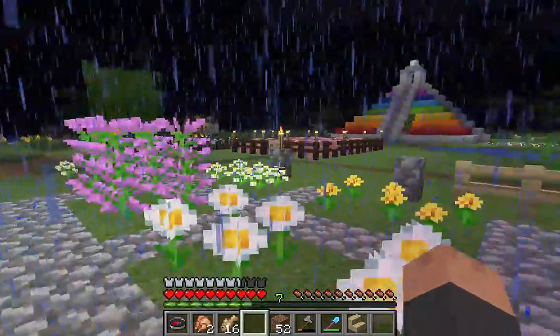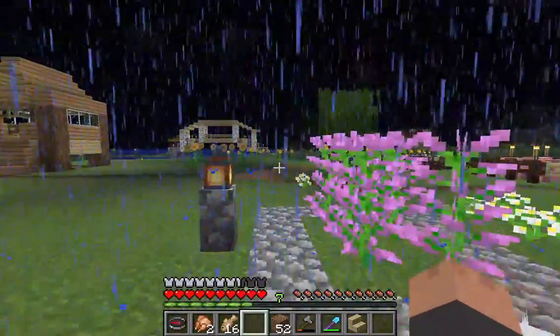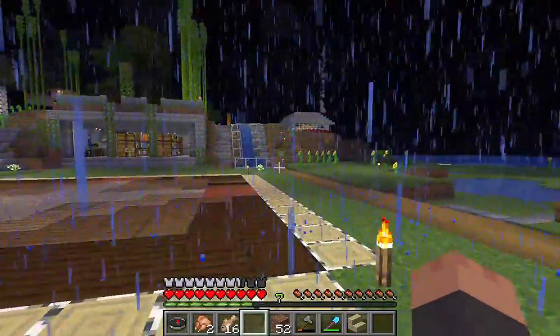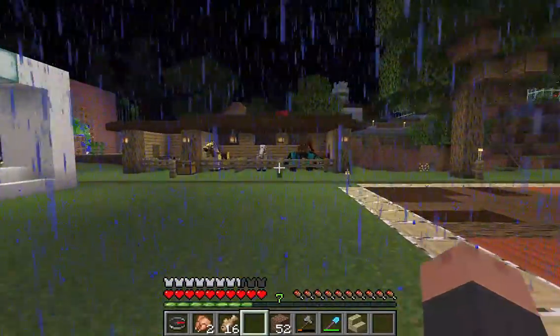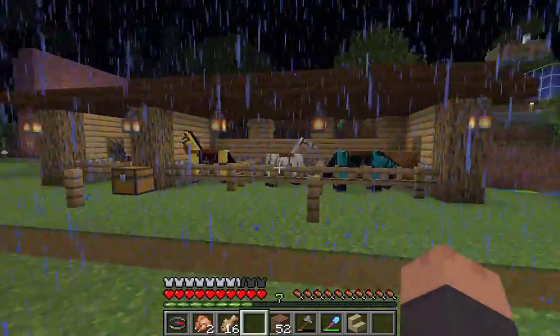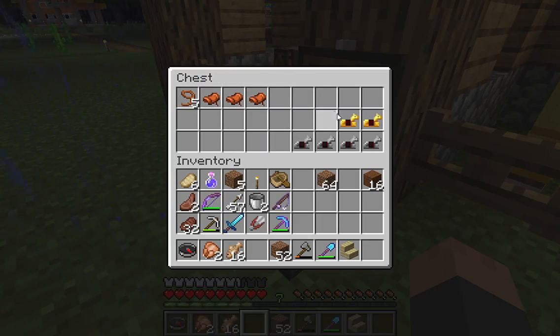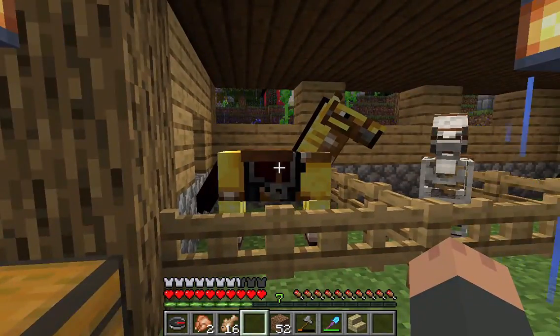This is our flower garden with all the different flowers that we like. And then we have our horse stables over here. All the saddles and tethers are in our box. The leads are the hardest thing to get and I tend to lose them, which of course annoys them to no end.